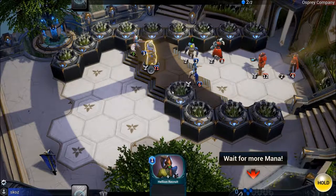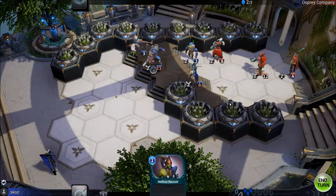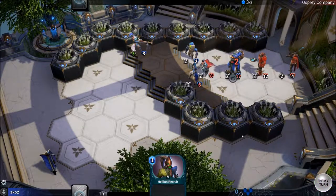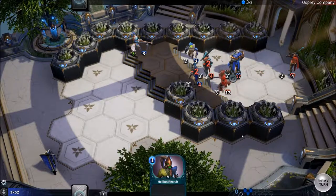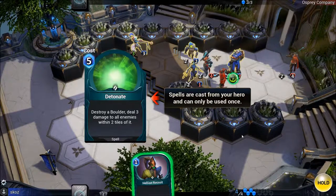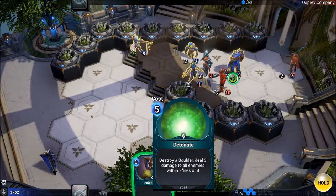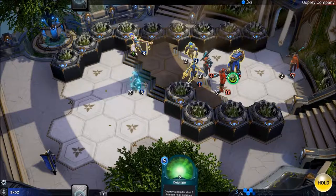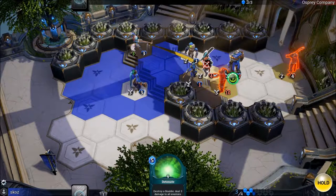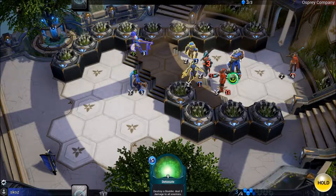The player doesn't have enough mana to play a card he wants. He reads a card: 'Destroy a boulder, deal three damage to all enemies within two tiles.' It costs five mana — he can't use it yet. He decides to focus on taking out a key enemy.